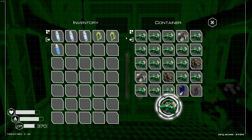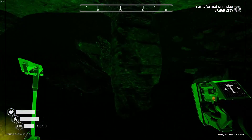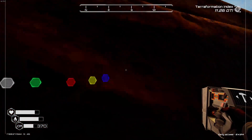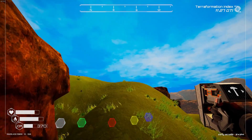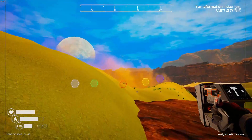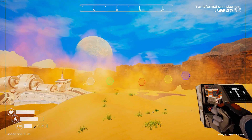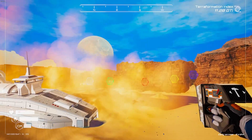Here's the tier two extractor for uranium — it's producing a lot of uranium. Tier two extractors are more focused on extracting the specific resource they're placed on rather than random resources like iron or magnesium, so there's less wasted extraction capacity. On the way back I'll show you the iridium and sulfur mines, as well as the osseum one.